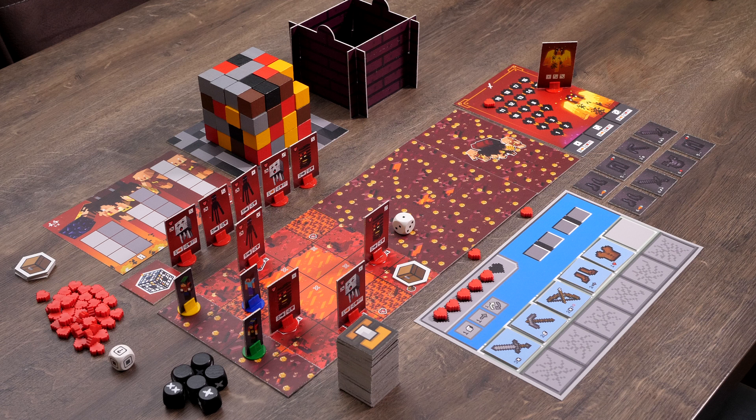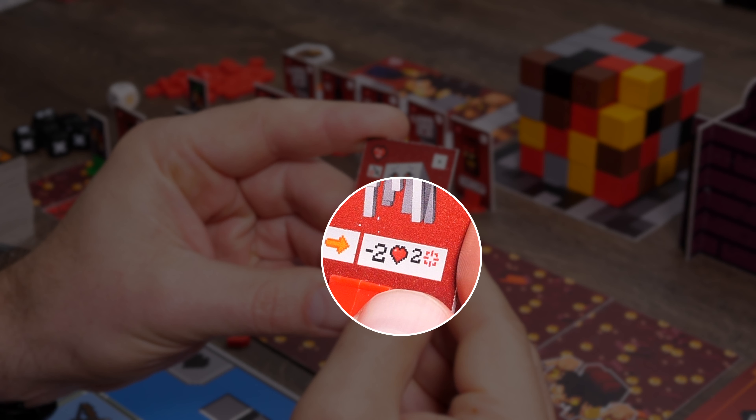Apply this process to all monsters who match the number rolled — the order they go in is up to you. Next up is the floating ghast: its orange arrow means it can even move over lava. Another unique attribute is that it can attack you from a distance — the little number after the heart shows it can attack from up to two squares away. If you roll a number that isn't shared by any of the monsters, then a new monster will appear. Take the monster at the front of the line and put it on a vacant spawner square nearest the player that made the roll. If all spawner squares are occupied, then you are in luck and no monster will appear.